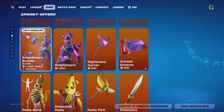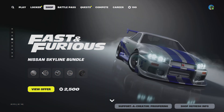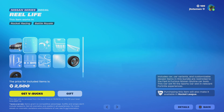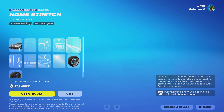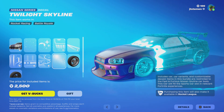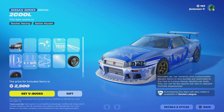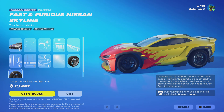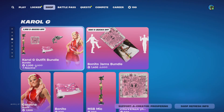Straw Stuff bundle, Nightmare bundle, Peely Bone, Potassius Peels, Fast and Furious — all cars, these cars. Got other starter engines, Caro G.